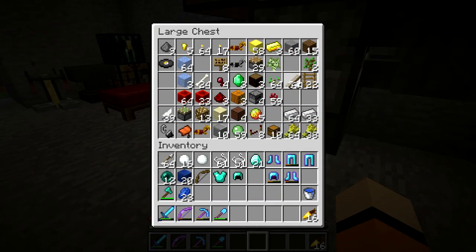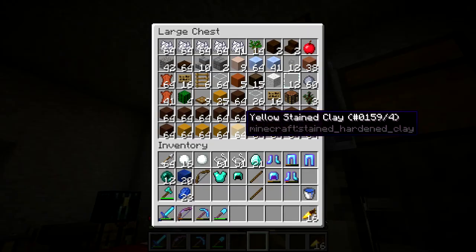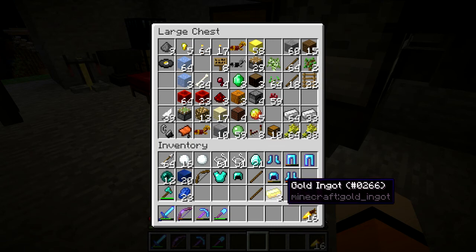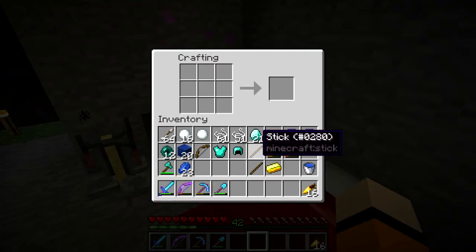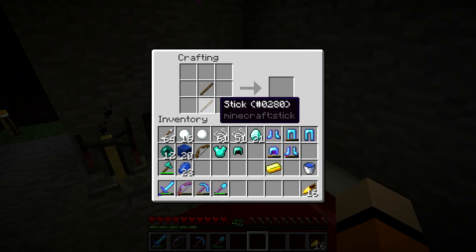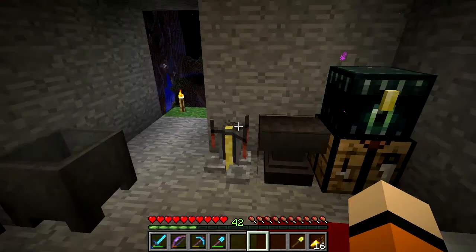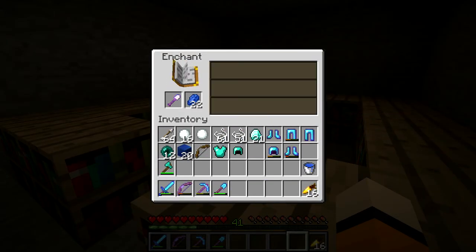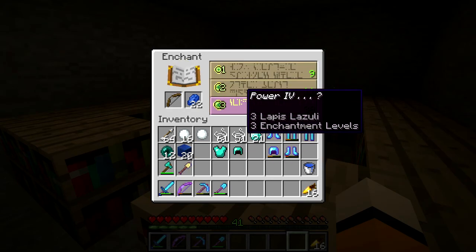I can afford to do some dummy enchants. We'll make a gold spade - why not make a gold spade, we've got plenty of gold, plenty of gold from the gold farm, of course, which is where I get all these lovely XP levels from. So we'll do an enchant with this on the low level ones. Efficiency 2 and unbreaking 2 - not really going to do anything. Power 4 - I could do with that, although that's got power 5.